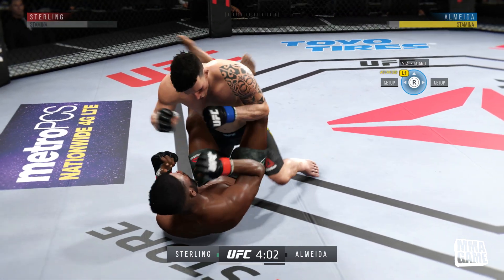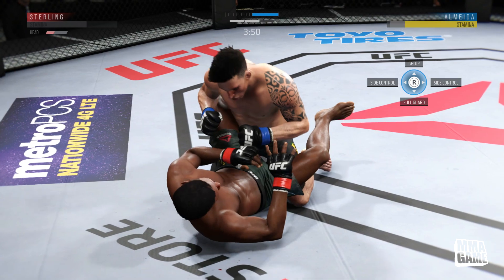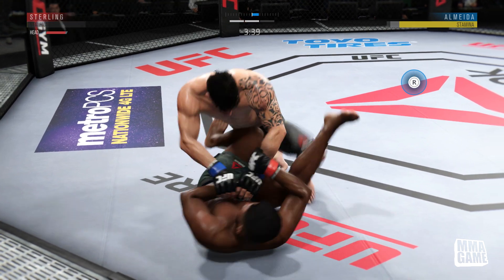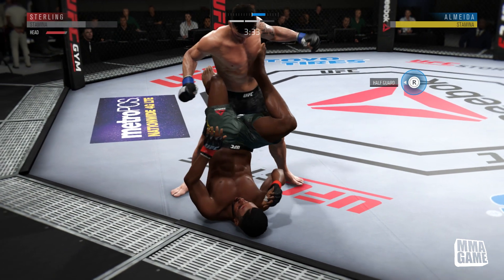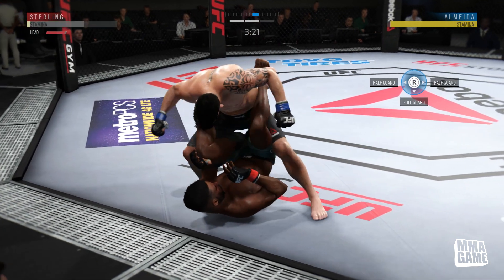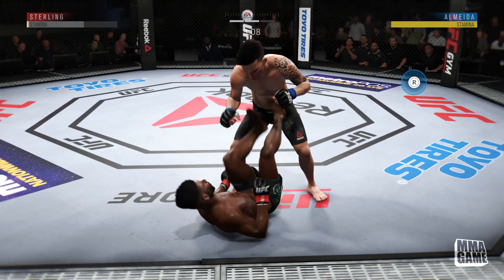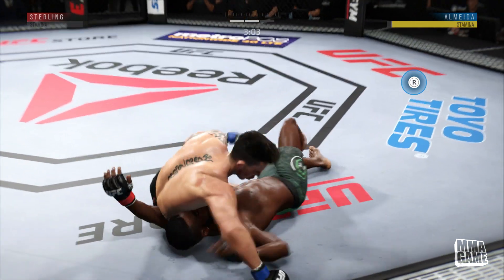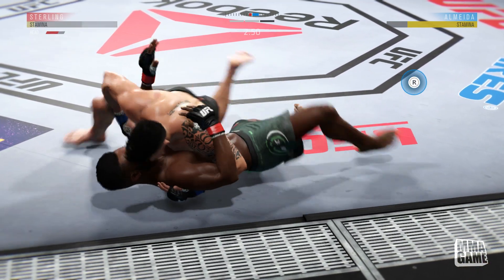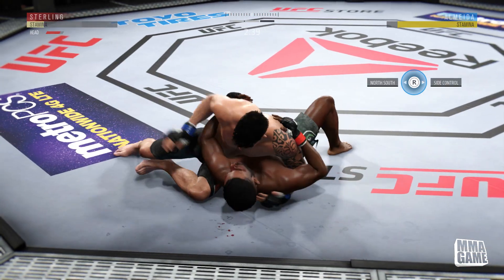I really don't stay in the ground game that much because I just like to practice the stand-up, but I get some brutal elbows. Those are done by holding L1 and R1 and throwing a punch. The controls are a little different from the last game but you can still throw them. So when you first get into the ground game you might think you can't throw elbows, but it's just L1 and R1 with the punch buttons in most positions. Right here is actually stack guard, and there are some new transitions in stack guard as well. I denied one of his transitions and it stepped me over — I think that was a new animation in UFC 3.